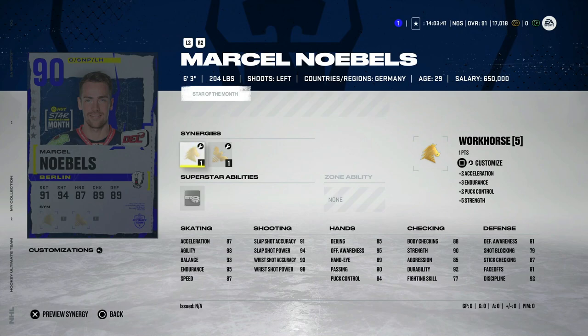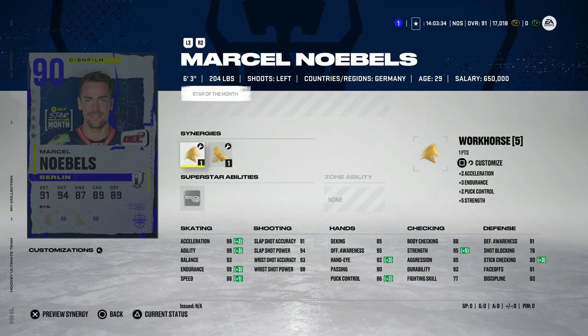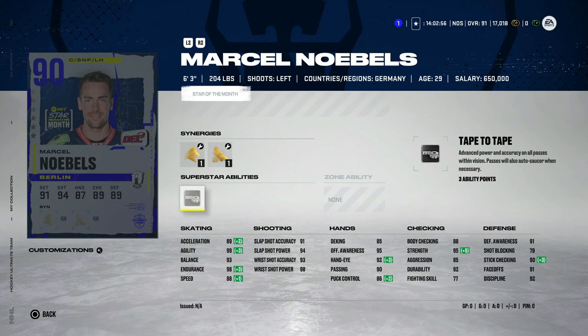Then we've got Marcel Nobels — the GOAT from NHL 21, one of the better master items early on last year — with Buzzing and Workhorse. Six-foot-three, true centerman. 88 speed, 89 acceleration, 99 agility. Shot is all above 90, hand stats above 90 except puck control. Body checking is 88, 95 strength, 90 stick checking, 91 defensive awareness, 91 on the draw. But deking is 85 and puck control is 86 even with synergies — Tape to Tape is a weird combo here. He's a very good center but I'm not a huge fan.